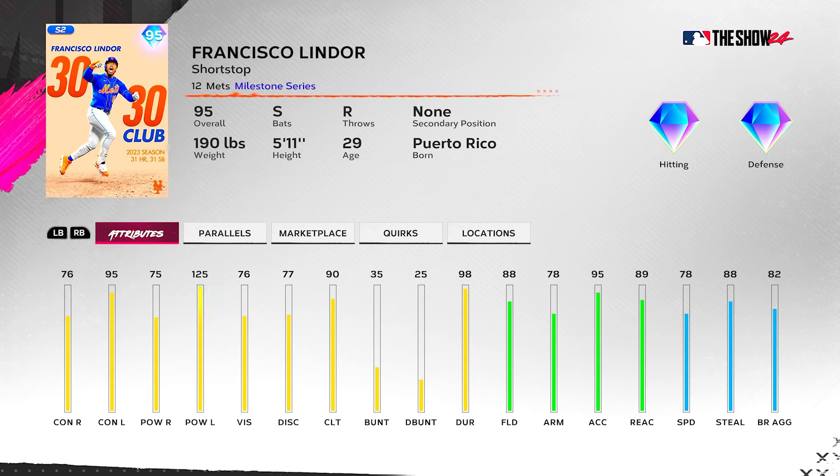This is a chase pack card, a 30-30 card, and you give him 76 contact and 75 power? I mean 95 contact — even that's kind of low but it's passable. The clutch is 90, that's also very low. This card is an all-star level card at best; even at Hall of Fame he still wouldn't be that good. For a chase pack card, I don't know what SDS was thinking. Just wait to drop him later as a 99 overall, because this is absolutely atrocious — they've got to do better.